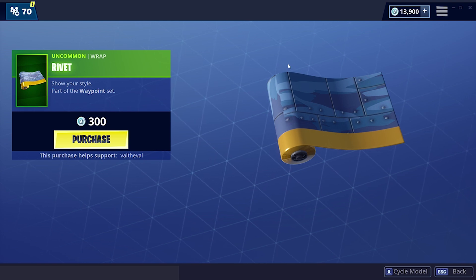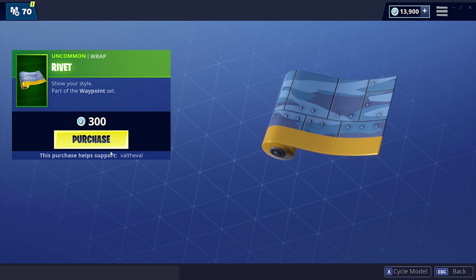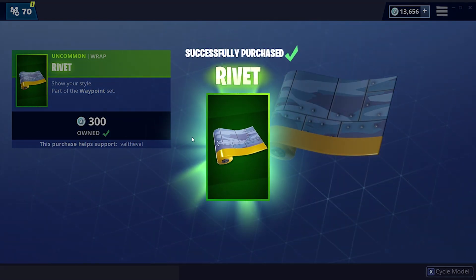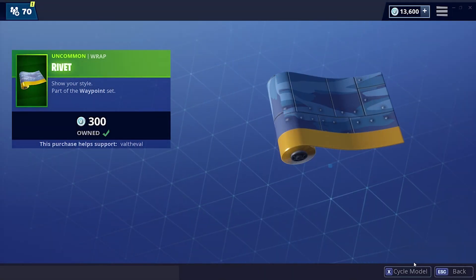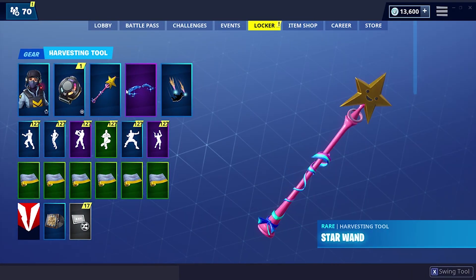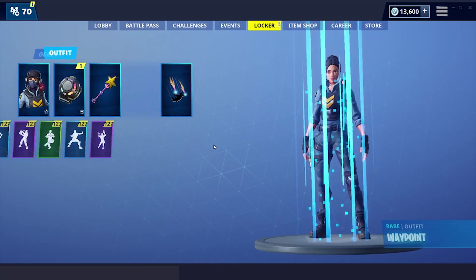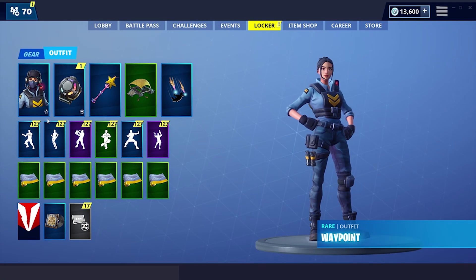Make sure if you guys do buy anything from the item shop today to use support-a-creator code Val the Val — it's all lowercase. All right, copping the Rivet! Let's go ahead and slap that on, apply to all. Should we use a different glider? Let's do Cruiser — keep that yellow-blue theme.